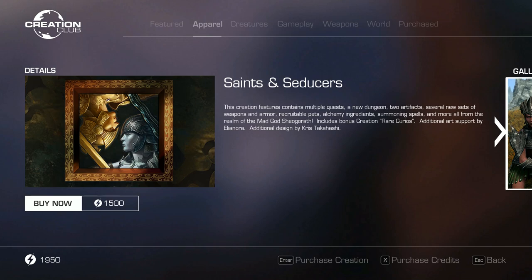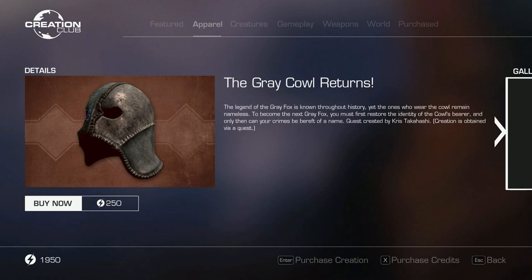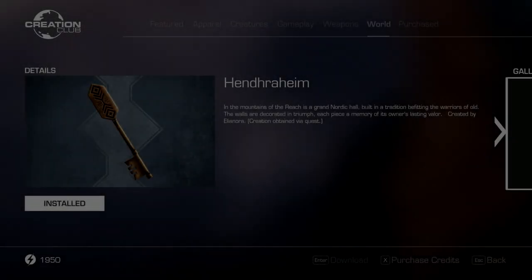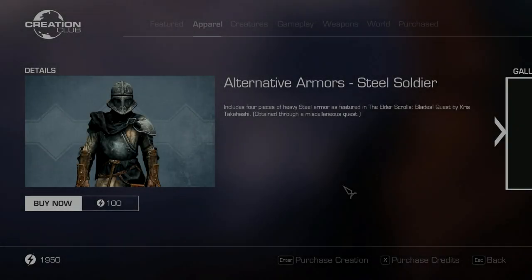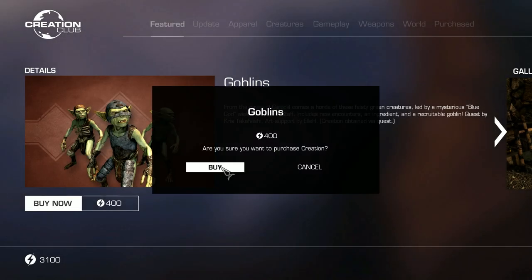Some of this lot looks quite decent and some not quite so much. This latest batch includes Saints and Seducers - multiple quests, a new dungeon, two artifacts, several new weapon and armor sets, recruitable pets, alchemy ingredients, summoning spells, etc. Then we have Dead Man's Dread with two weapons, new outfits, and a new home. The Gray Cow Returns lets you become the legendary Gray Fox, Hendraheim is a new player home, and finally two alternative armor sets of steel and ebony.